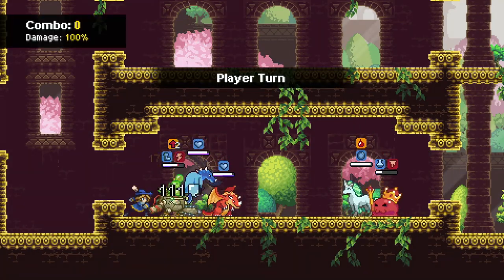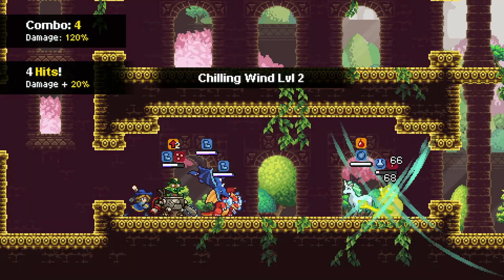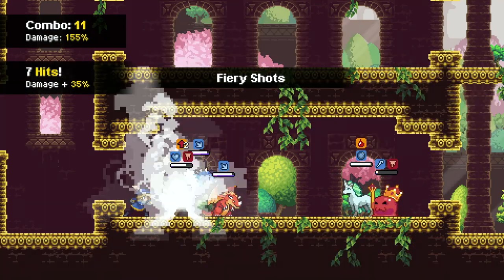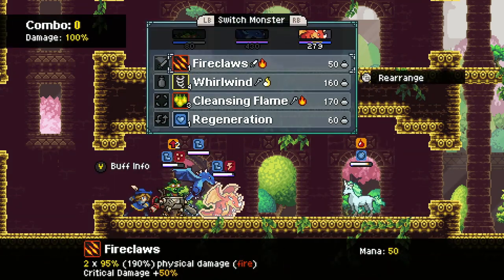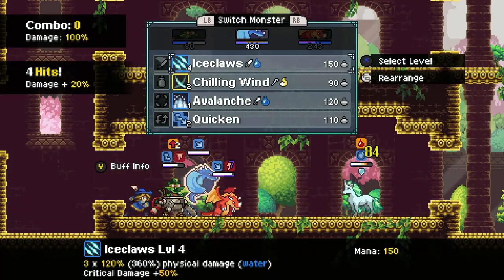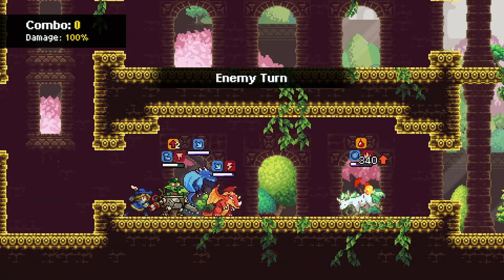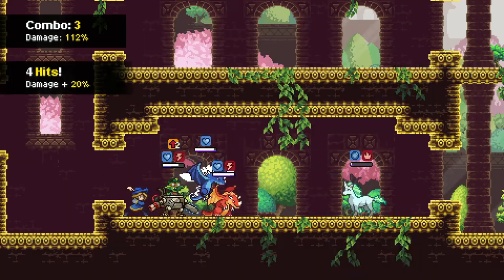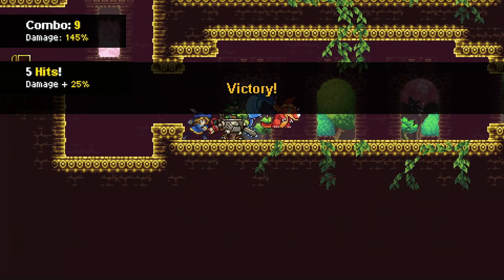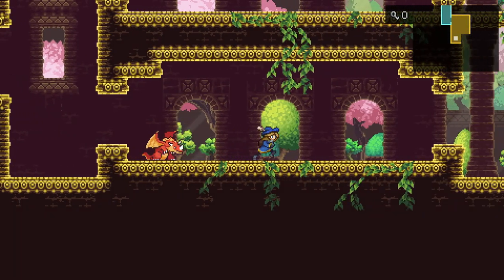He didn't use any kind of shield ability this time. There goes the blob — now we can just gun down this thing. We got it. Let's just mow it down. Sadly, we didn't unlock a king blob.